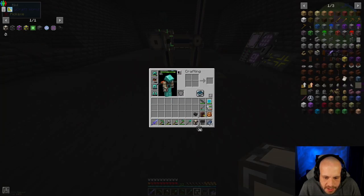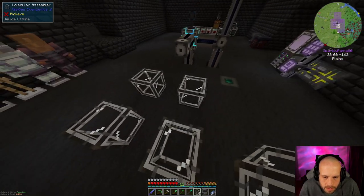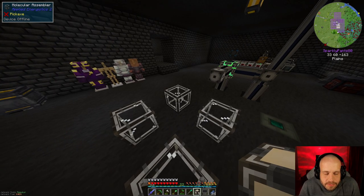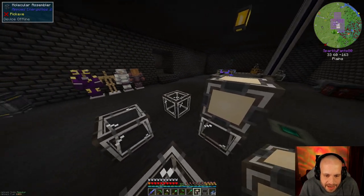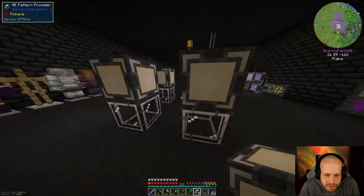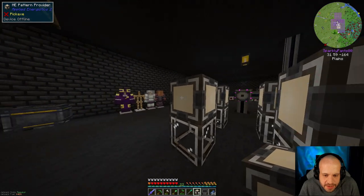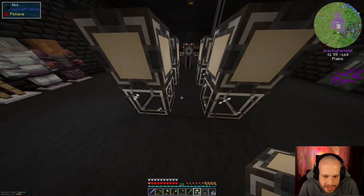So if I start with like 1, 2, 3, 4 — and then I place these. What you can think of with these, if you want to think about it: to the AE system, these are just crafting tables and these are effectively the players. The player goes into the crafting table and crafts something, and what this can do is suck items from the system and also send items back to the system through a cable.